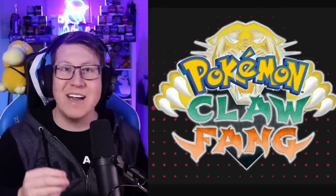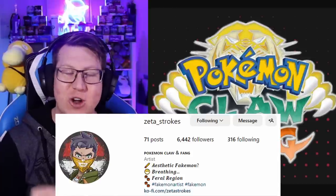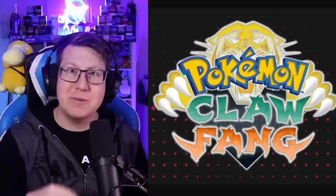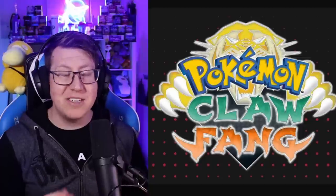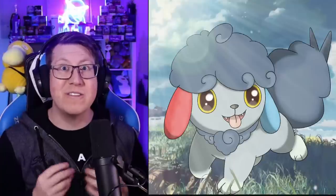Introducing Pokemon Claw and Fang, a brand new Pokemon Fakemon region created by Zeta Strokes on Instagram. This region isn't particularly based on a specific location, but there are a lot of North American wilderness references, lots of Japanese references, and also lots of South American references as well. And as you may guess by the title, Claw and Fang, there are a lot of beasts here, and this is called the Feral region.